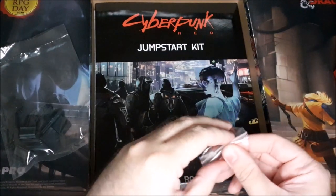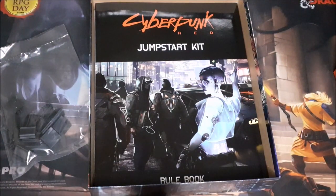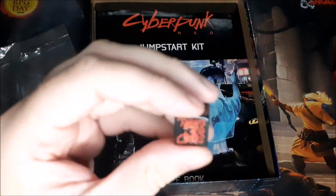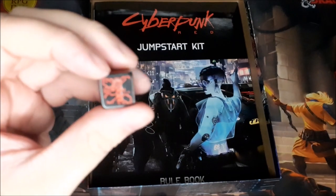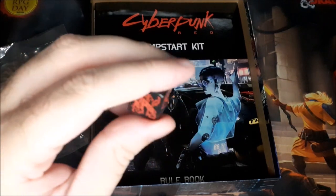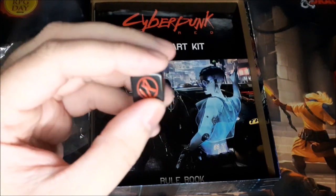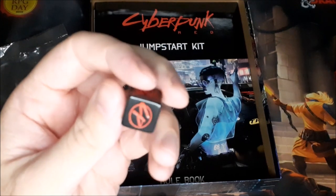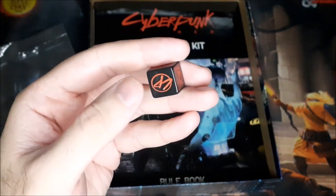We've got the D10s and the D6s, so we'll take a look at those. For the D6, I can read it — it is definitely readable — but the design does kind of camouflage the numbering a little bit. The number one is in there, then three, two, four. I thought it was seven at first, but that is a four. Five, and then for six it just looks like an XI symbol.